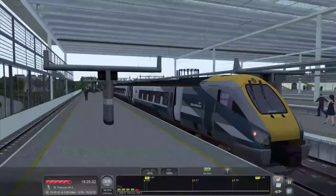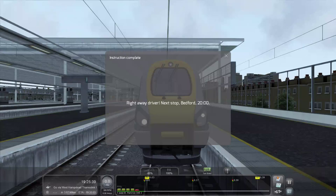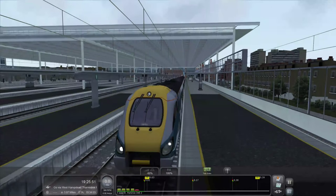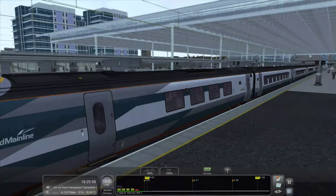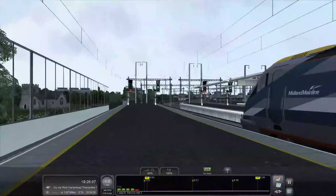Lights are on, taillights are on. We can actually try and change the destination display. We can change it to Derby because that's more correct. You can change it with Ctrl+F12 and Ctrl+Shift+F12 to change it back to the previous destination. And it also changes on the exterior display, which is very nice. Let's get this train going because we don't want to be too late.